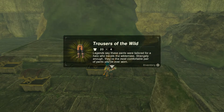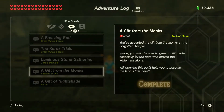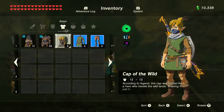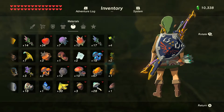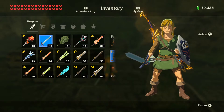Trousers — there we go. The base stats for all of them are four, and as I equip it and kind of show it off, you can get a nice look at it there. It looks pretty cool. Let's get those little boy shorts on — the classic of all classic tunics.